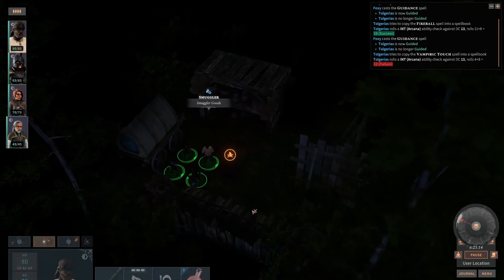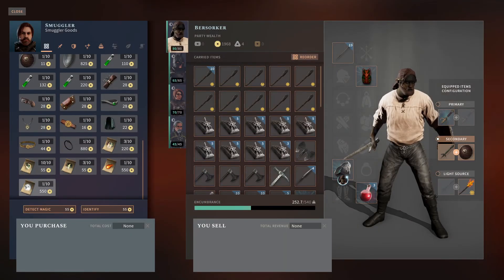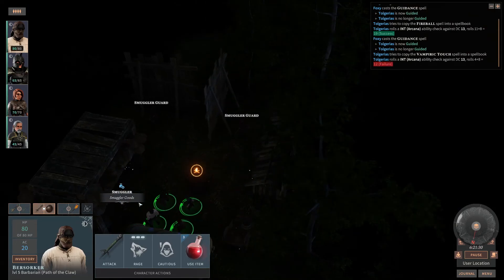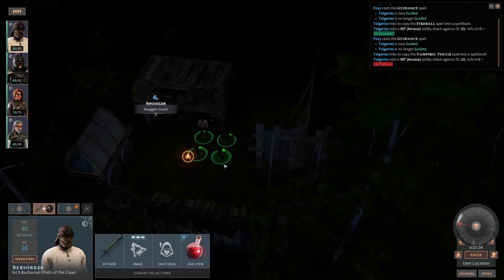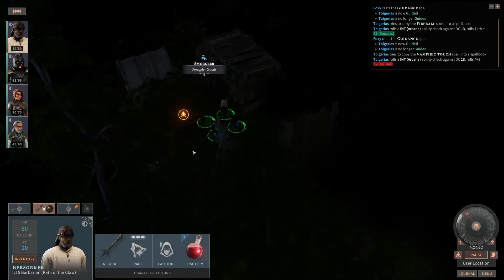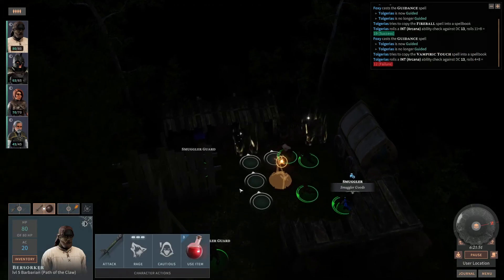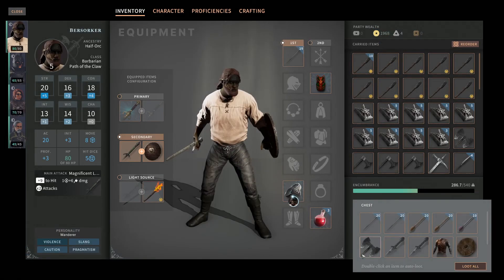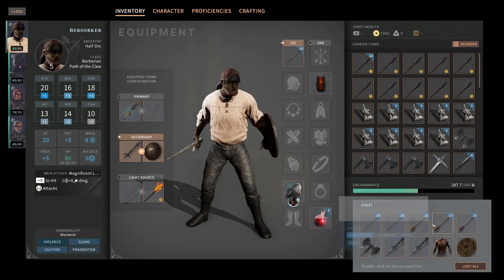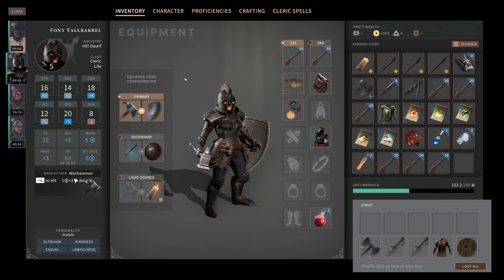Let me double check something here — I don't have any more. Well, let's just proceed without it. Was this here before? These things? Oh, I didn't notice this before. Food. I will take the arrows and the ingredients. Just a normal shield — you take the arrows, and you can take the bolts.